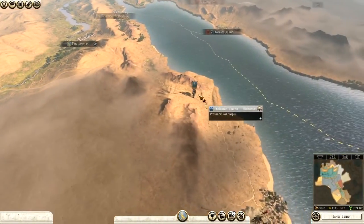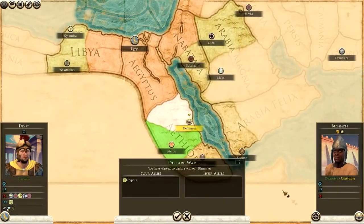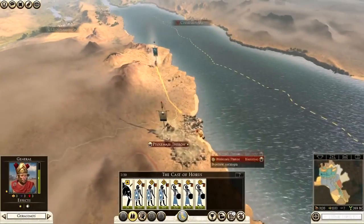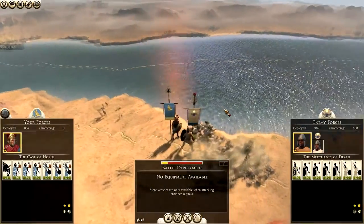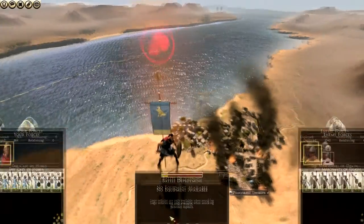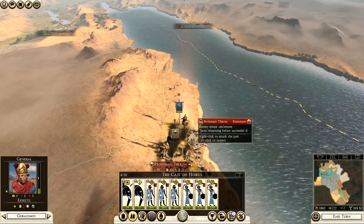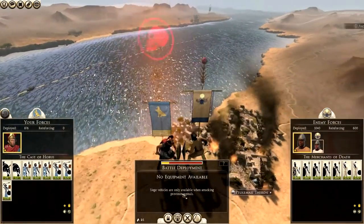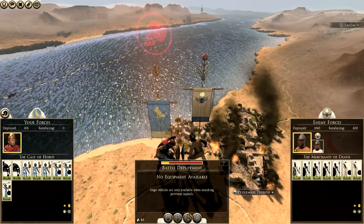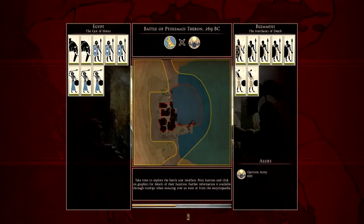The southern army — the Cast of Horus — can reach Ptolemya Theron this turn. We declare war on the Blemies since they have no allies for backup, then move in and attack. They have javelinmen, archers, and levy spearmen. Before attacking, we grab one mercenary war elephant from the mercenary pool, as they will make a big difference. We fight this battle manually to demonstrate how powerful war elephants can be. Even outnumbered by their garrison and main army combined, we have enough to do significant damage.